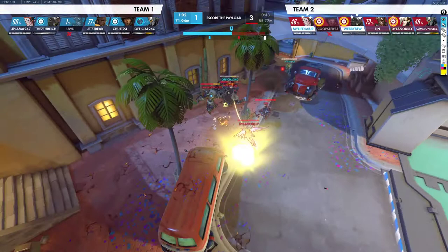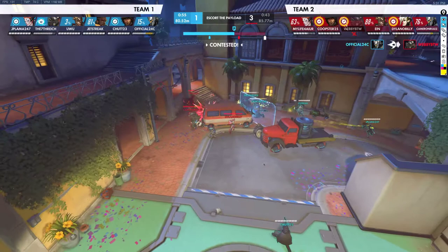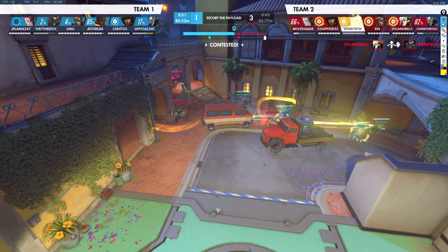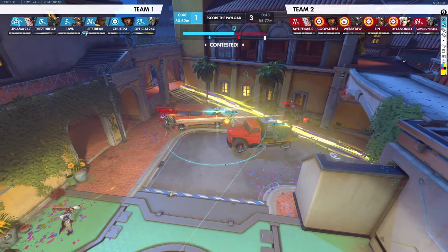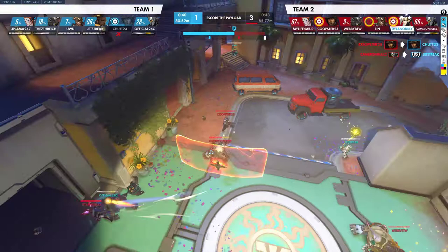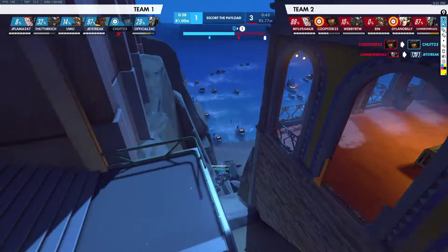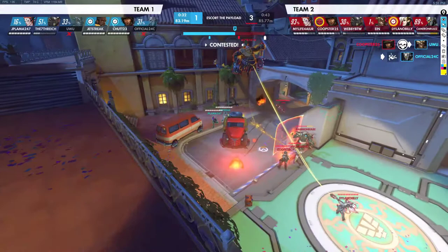Our Roadhog gets pinned and dies. They use their Roadhog ult. McCree is playing really far forward — they might take this. We go for the Res and get it — that's quite a risky Res, but they weren't really contesting so you do get value. We pop our own Hog ultimate as our Hog gets back, trying to clean up. We pop our own Riptire. We kill their Cree. Mercy gets pinned but she doesn't fall off the map. We pop our High Noon on low ground — not sure if that's really necessary but it helps with the cleanup.